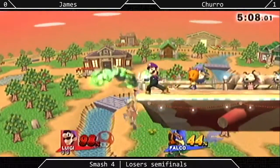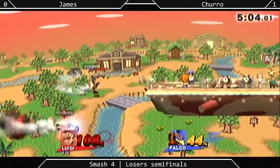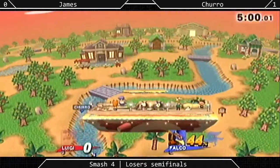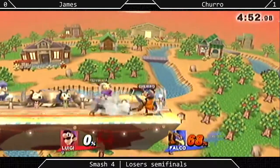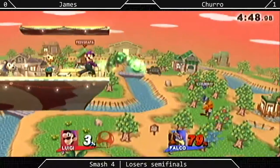Alright. Truro going a little deep, gets the stage spike — not really a spike, but it was a stage kill. Back air off the stage, taking him off the side blast zone. But Truro at a disadvantage here. James got a big percent lead.